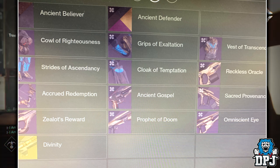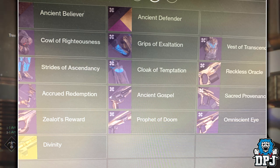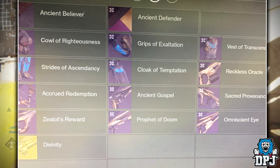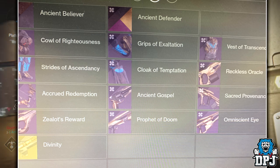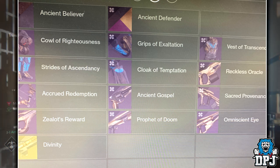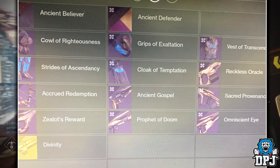We also see a hand cannon called the Ancient Gospel, an LMG called the Reckless Oracle, a scout called the Sacred Provenance, a weapon called the Xeolux Reward — which I believe could maybe be an auto rifle or maybe a fusion — and then a shotgun called the Prophet of Doom. These weapons in my opinion look absolutely unique and have an amazing design, so I'm pretty certain these are raid weapons.